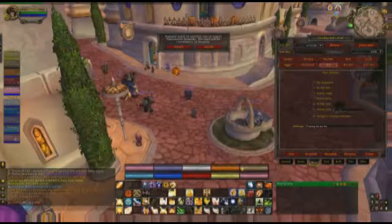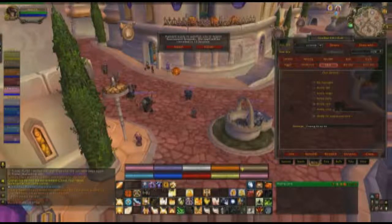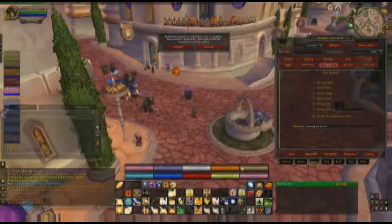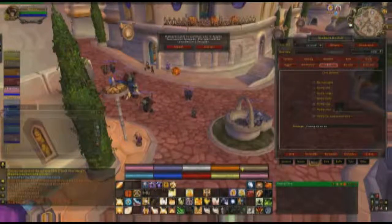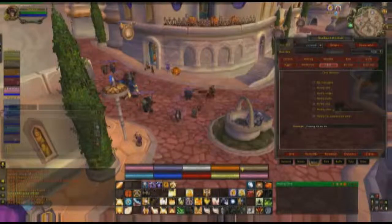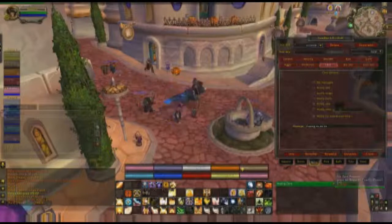You can set it so that whenever you heal someone it will notify them in chat. It gets very annoying to enable those, especially in a boss fight when you're spamming heals — you don't want 'ExamplePlayer has cast Flash of Light' spamming the chat constantly. It's not very good.